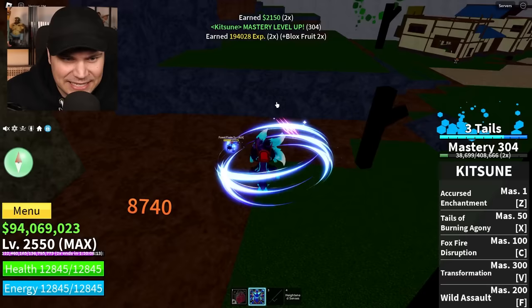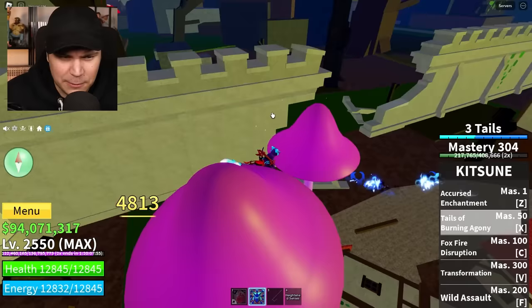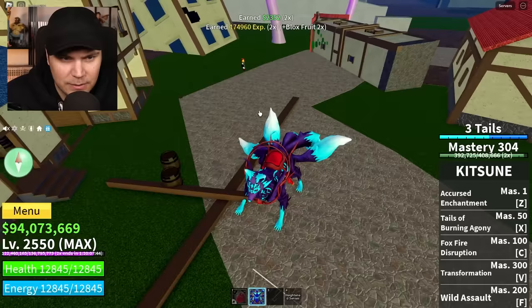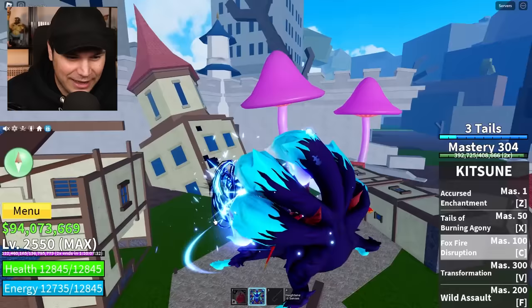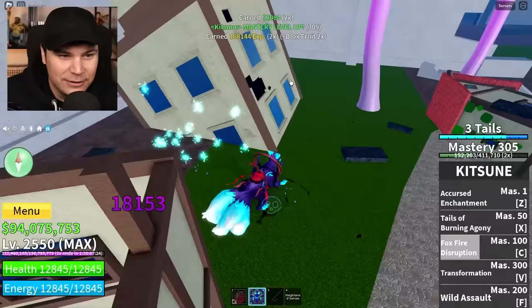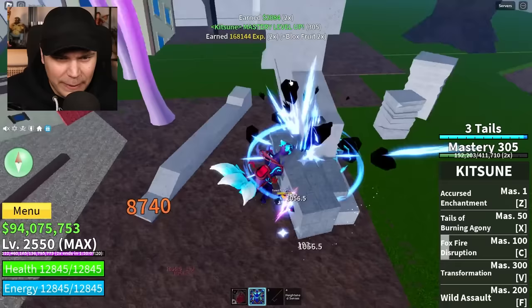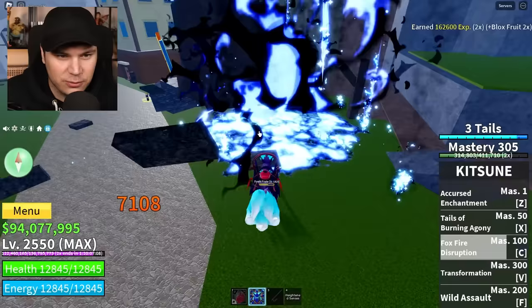I actually want to see if there's different abilities for in the sky. In the sky when you do that, you just do a little bit of a goofy dash. On the ground it's pretty much the same - I thought the abilities were different in the sky and on the ground, but I guess not. Fox Fire Disruption - pointing all the tails. I just did 7,000 damage on something I can throw out really quickly. You can literally just throw that out there - 7,000 damage that quickly is ridiculous. This fruit is mental.